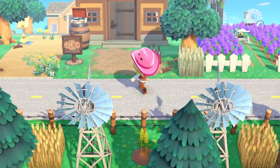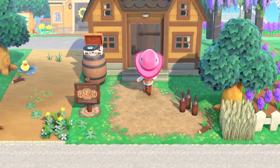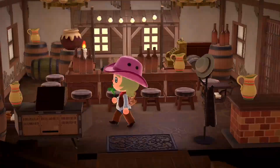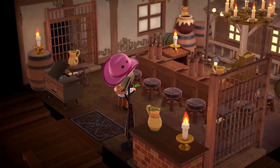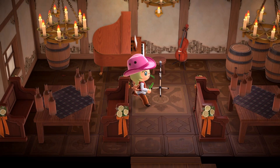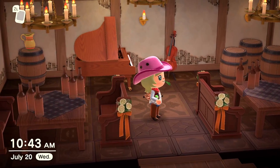Over here I turned my second character's house into a saloon. It looks like we have some cockroaches in here — but what's a saloon without a cockroach? I went for more of a dingy look with the walls, all the candles, and brown tones. Upstairs I went for more of a dine-in look where you can enjoy your beer, some food, and some entertainment.